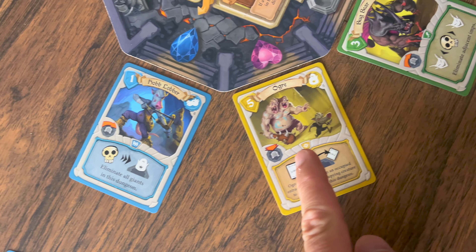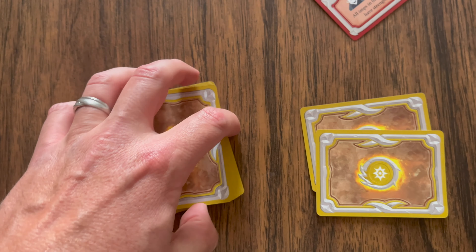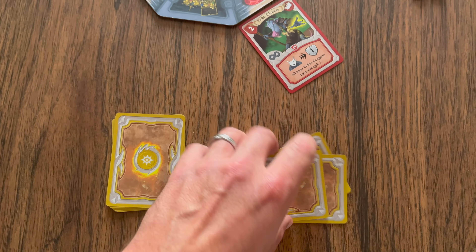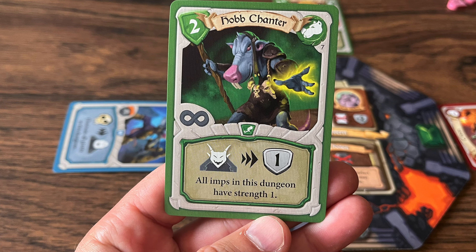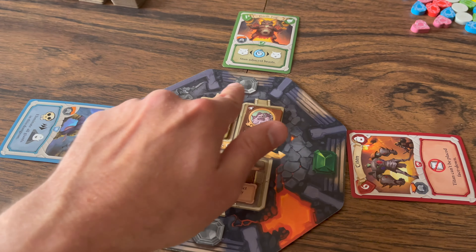Starting with the card to the right of the statue and proceeding clockwise, all creatures with the action phase icon perform their action — sometimes eliminating other creatures or using a stun ability. Eliminated cards go to the bottom of the owner's deck — there's no discard pile. A stunned creature is returned to the owner's hand. If eliminated or stunned before activating, you don't get your effect. All these effects are mandatory.